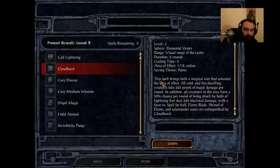Up next is Cloudburst — absolute dogshit, also available only to druid and shaman. This is a really baby cloudkill spell but even worse. Cast time of 6, 17-foot radius, lasts for two rounds. For cold and fire-dwelling creatures they take 2d3 points of magic damage, then there is a 50% chance all creatures in the area will be struck by lightning bolt for 2d6 electrical damage, which they can save for half. It will also extinguish flame blade, shroud of flame, and salamander auras. What an incredible waste of time. This is an AoE spell that has a chance to do damage, and then they get to save on top of it. 2d3 points of damage is so inconsequential it is to be absolutely laughable.